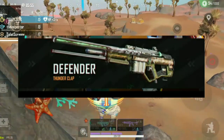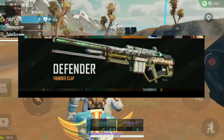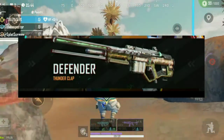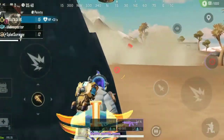Defender has a legendary skin. The new weapon is used in the battle pass. There are five elements in the game and they can be free. Let's see how the new weapon is.